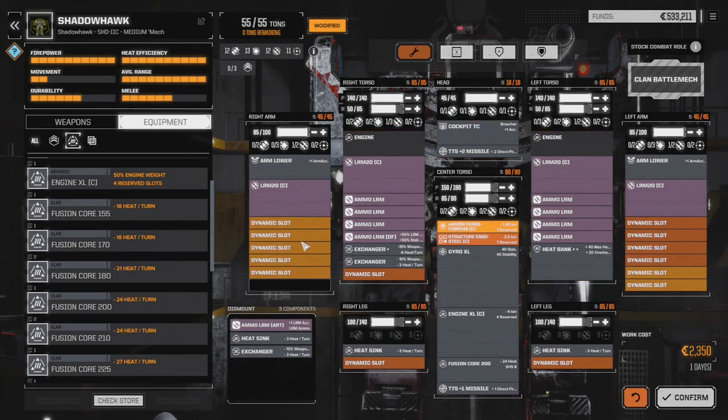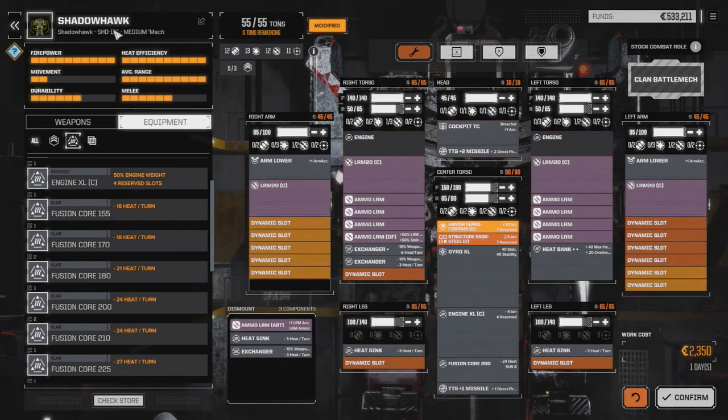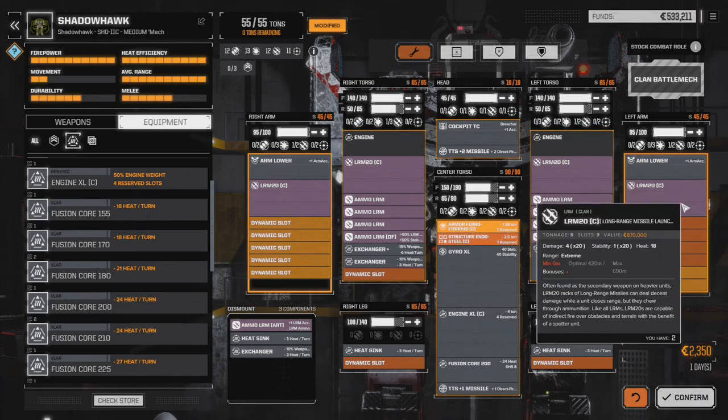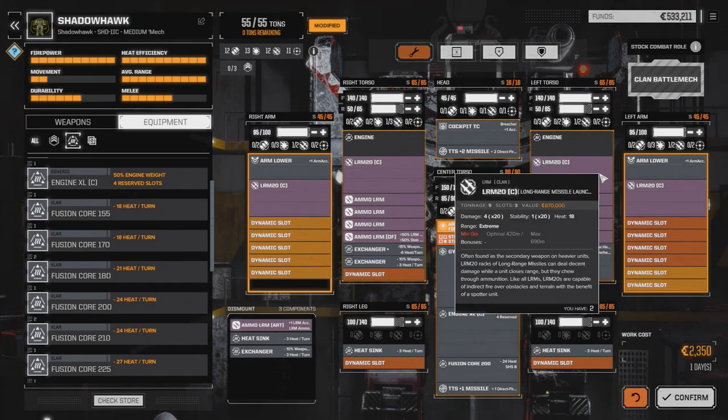After one of the previous missions I played, I managed to pick up a Shadowhawk 2C — medium mech, 55 tons. The 2C has plenty of hard points, so you can add whatever you want. I put 4 Clan LRM-20s in here at a cost of 5 tons apiece, that's only 20 tons.